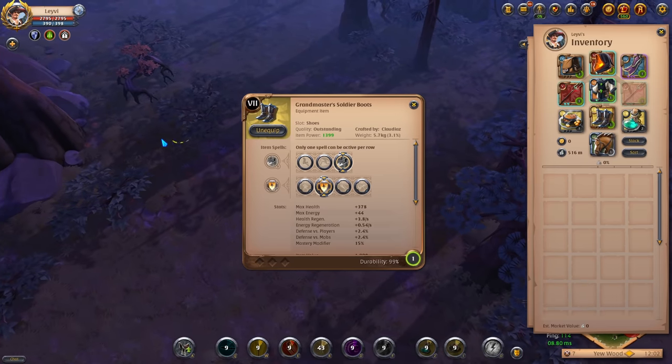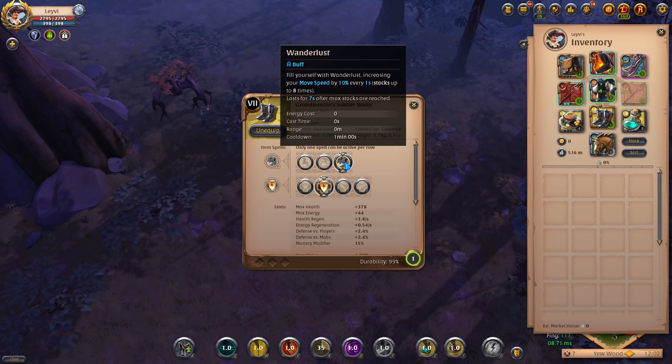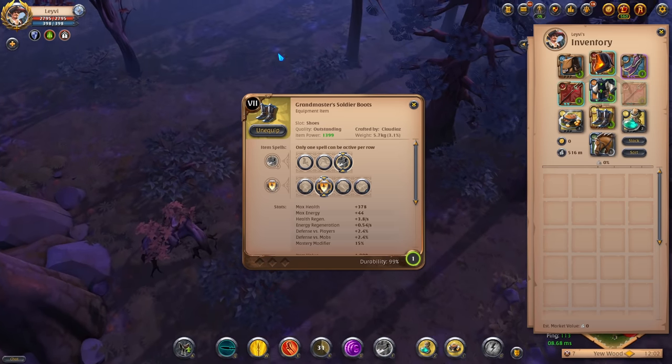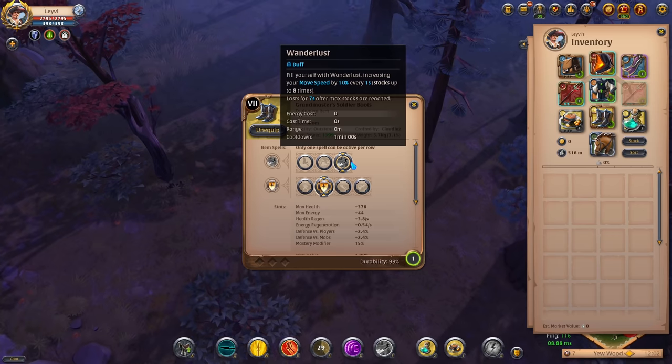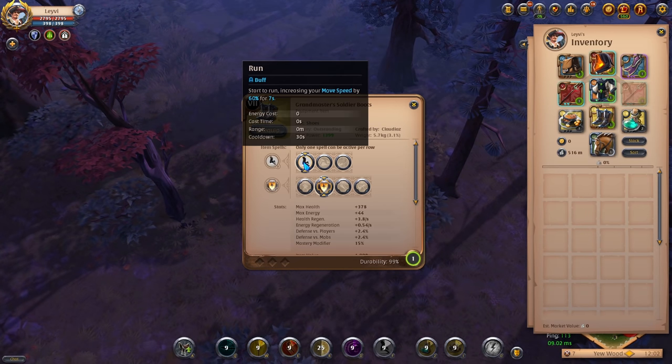Soldier Boots with this build for mobility — it has the Wanderlust ability which is great to run your enemies down or disengage from the fight altogether. This ability is very susceptible to purges but it has immense value that can be used both offensively and defensively. You can always swap to Run if you think you will get more value out of that for a specific matchup.